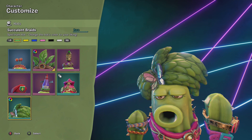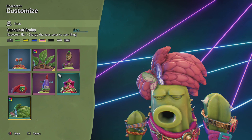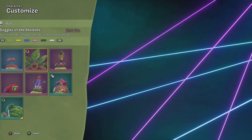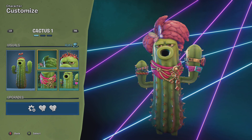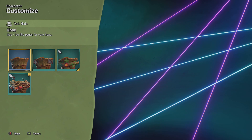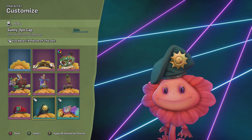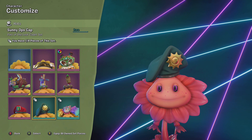We've also got the Succulent Braids Spectrum Hat for the Cactus — in green, yellow, blue, pink, black, and white. It looks really good in pink, so let's go pink. For the Acorn we've got a Boat Topper — we'll put that on. For the Sunflower, we got the Sunny Ops cap, but only one piece of the set, so we can't be Major Sweetie unfortunately. We'll be Major Sweetie in the future. We've also got two more Spectrum Hats for Rose: Fortune Cap in blue and Floral Topper. That 'black' color is actually more like a purple — I really like that one.